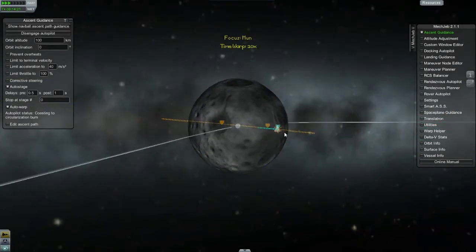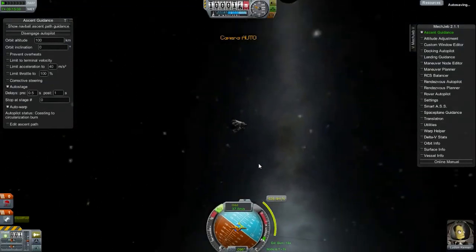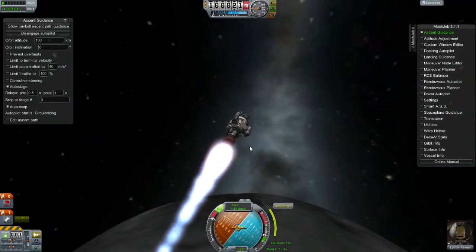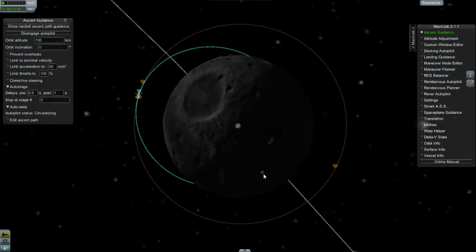So as you can see, it's attempting to make an orbit. We're out here right now, and it's going to be making a velocity change about now. And as you can see, the formation of your periapsis is going to occur in just a few moments.